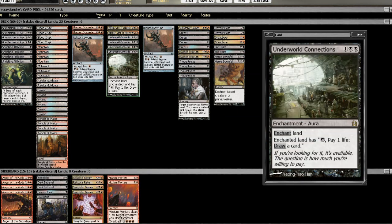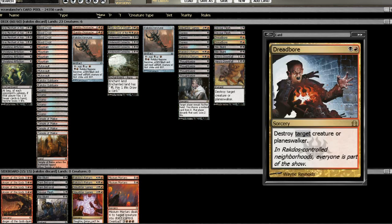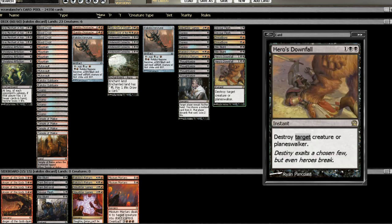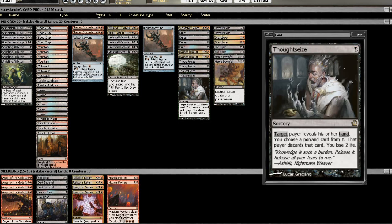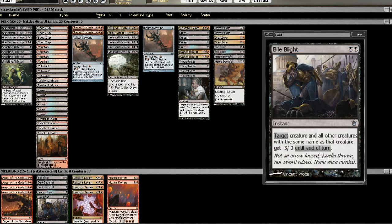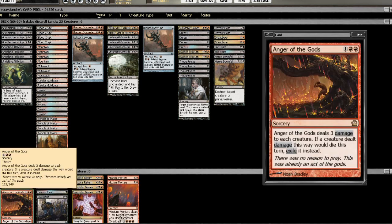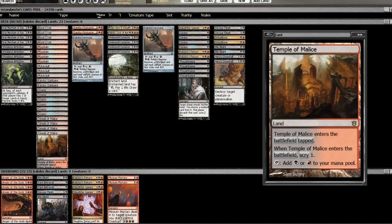Between Chandra, Pyromaster and Underworld Connections, we should have card advantage. We're using a lot of removal: four Devour Flesh, four Dreadbore, four Bile Blight, and four Hero's Downfall. I think that's a good versatile package. We have tons more removal in the sideboard against aggressive decks, like Mizzium Mortars, Bile Blight, Stark Betrayals, Devour Flesh, and Anger of the Gods.